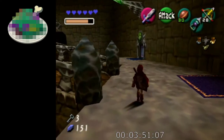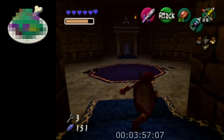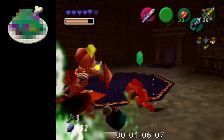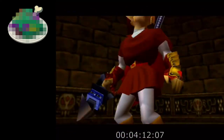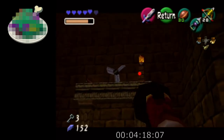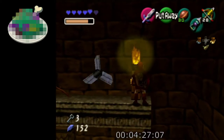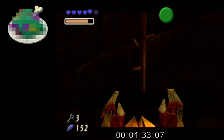Next we're gonna do Forest Trial which has 2 chests and a freestanding item. In order to get that freestanding item all you need is hookshot. We'll take out these stealthos in order to advance to the next room, and then hookshot up to this torch. It's worth noting that you don't actually need to fight those stealthos to get this, but it'll be convenient. We have to wait for the fan to finish spinning anyway, so if you're quick enough you don't need to wait the second time. And there's the freestanding item.